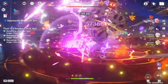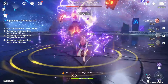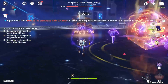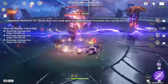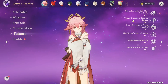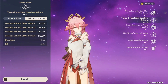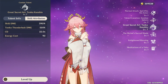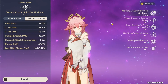Yae Miko is someone who requires more field time than someone like Fischl, as she does take more time to set up by having to use her skill three times before and after her burst. In case any of this was confusing, I will include a rotation showcase where I break it down in more detail after I talk about Yae Miko's builds. Yae Miko's talent priority generally revolves around leveling your skill first, as that is a nice source of passive damage, and then your elemental burst after that. If you're normal attacking on Yae Miko, you can level those after, or ignore them if you're using her purely as a burst support.